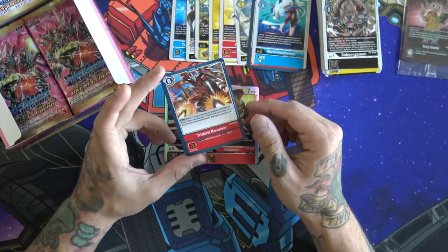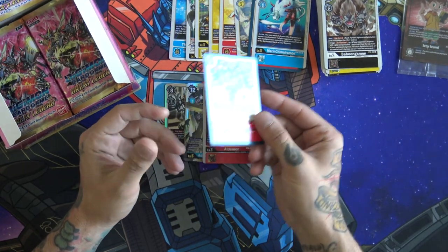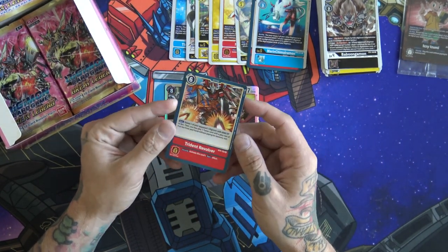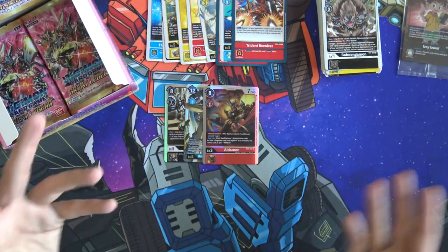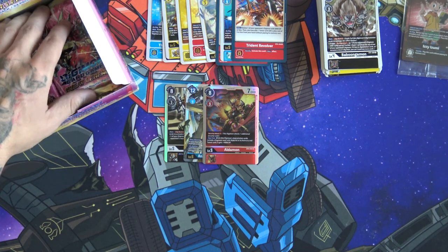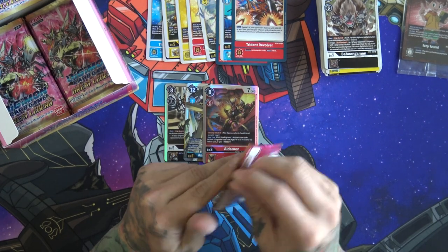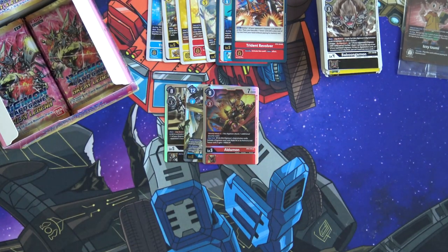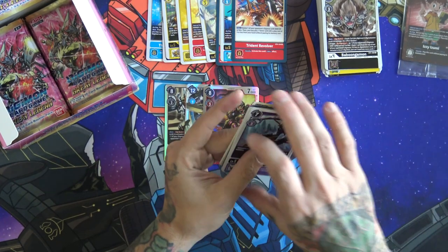Trident Revolver is probably one of my favorite option cards from this set — being able to blow something up for 6,000 DP as well as play a tamer without paying its memory cost. It's really nice to throw Marcus in or any of those other tamers on top of getting some more board control. That's really cool.